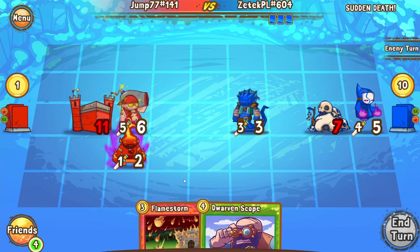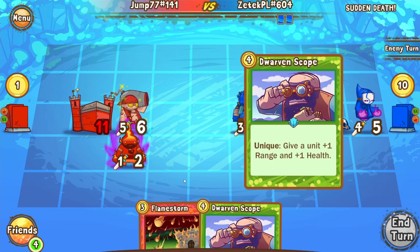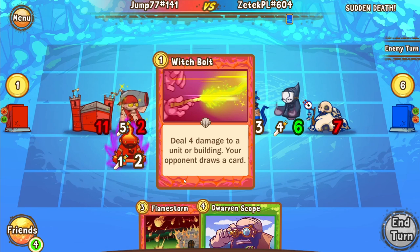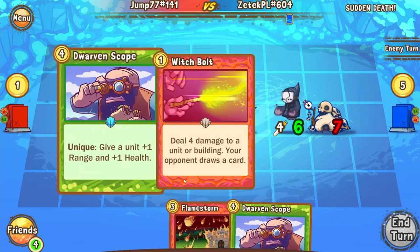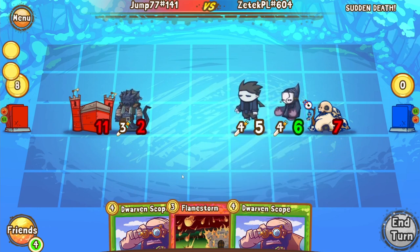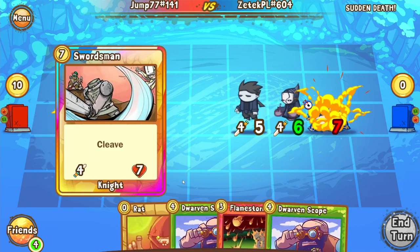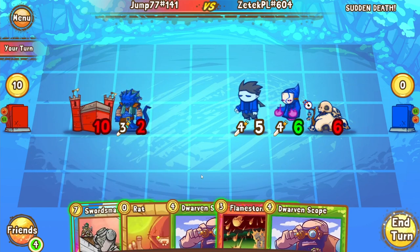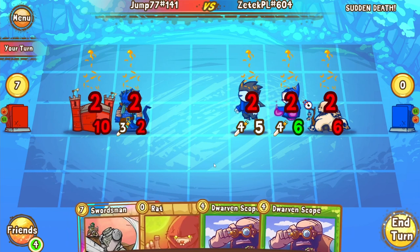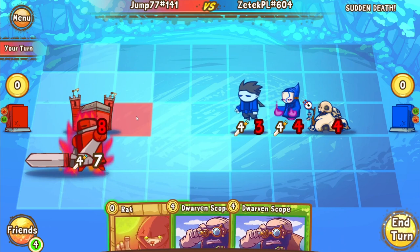I think Jump's just trying to close out this game and he's gambling that Zetek doesn't have — and there comes in a Scope. That is as good as a Bluefire vault — that's huge. And we see the vault come in, which means Zetek is just going to go for Castle here. He's going for the beatdown on Jump, and Jump's going to see a Rat come into hand. The Swordsman — that's got to be game. I don't see Jump coming back from this. He's going to put the Swordsman directly in front of Castle, but if Zetek has another Scope or Fear, that's just game. You've got to put it in front of Castle — you lose if you don't. Or wait, you have a Rat; I guess you put Rat behind.